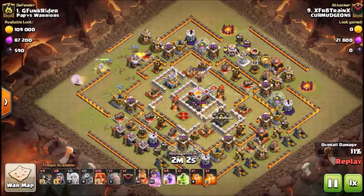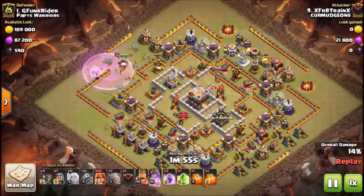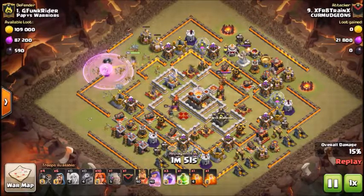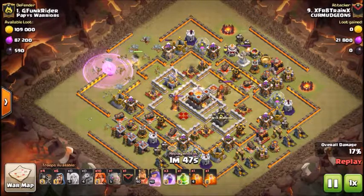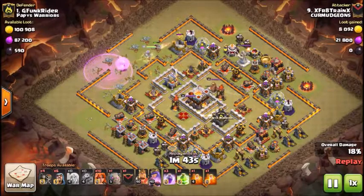This base was pretty strange — none of the walls are connected, there are nooks and crannies, which makes it a little hard for troop funneling, but X Freight does a nice job with this queen walk. He brought five healers in case one triggered a seeking air mine, which she did, so he still has four healers on her.